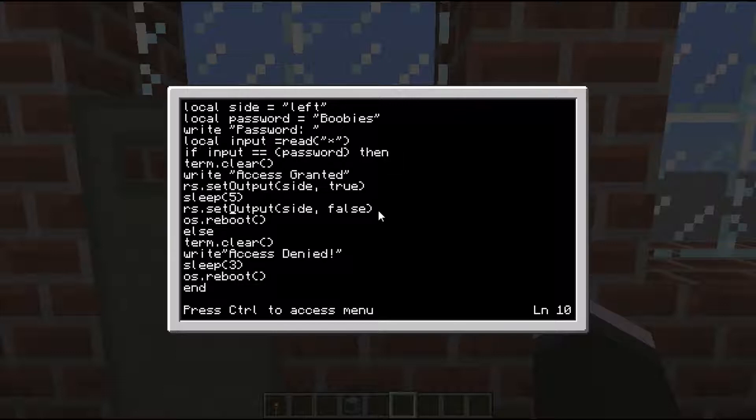'rs.setOutput side false' - that turns it off, because obviously we don't want the door to stay open. 'os.reboot' literally restarts the ComputerCraft machine - not your machine. I've had people get confused about that. It restarts it straight back as if you turned it off and on again. This is good because we're editing the startup program, which means whenever the ComputerCraft operating system loads, it will always load startup straight off the bat.